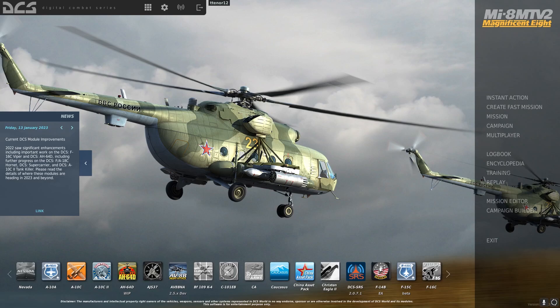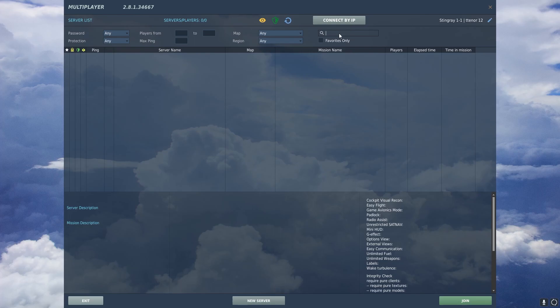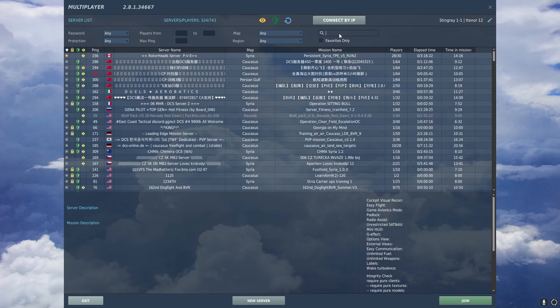Now you want to go into DCS and join the server. In the search field, type in Rotorheads. This is pretty important: you want to make sure that you join the right server. At the time of making this video, there are two Rotorhead servers. The main one is based in Canada, and there is the Apex Rotorhead server, which is based in Singapore.